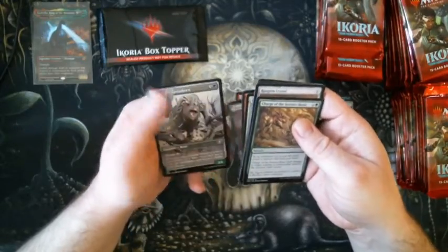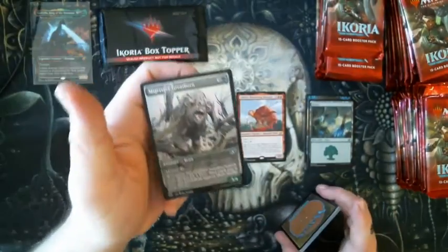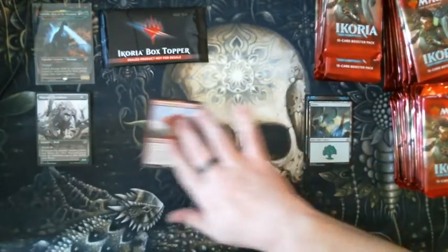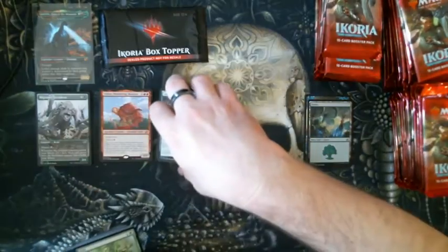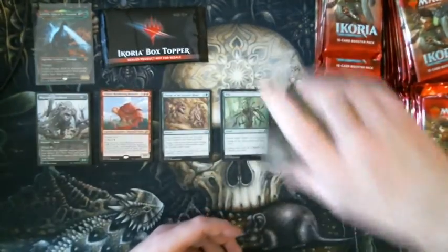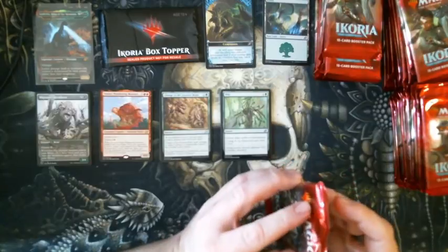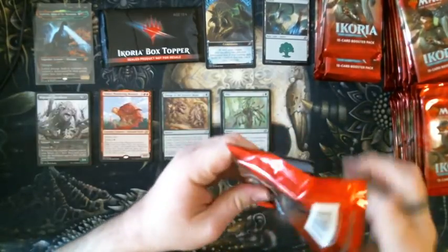We're going to keep going here. Got a Migratory Great Horn — full art with the manga styling, so we're going to put that over here. Then the rare over here. We're going to set aside the uncommons and put the commons here. Token and basic lands. Alright, we're going to crack the next pack.